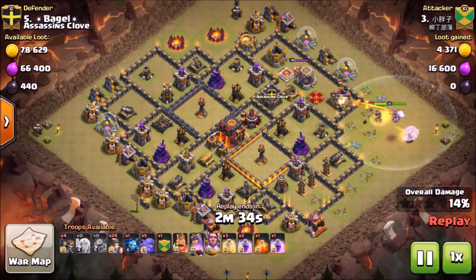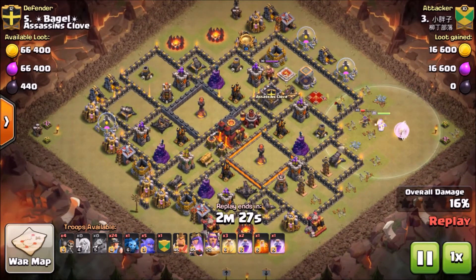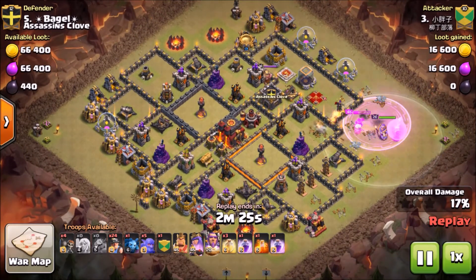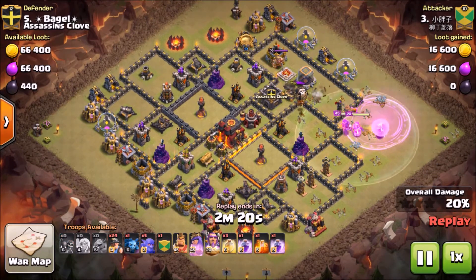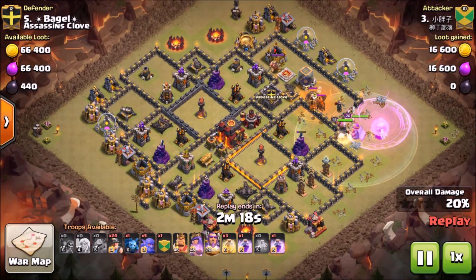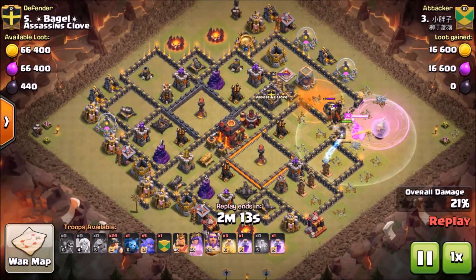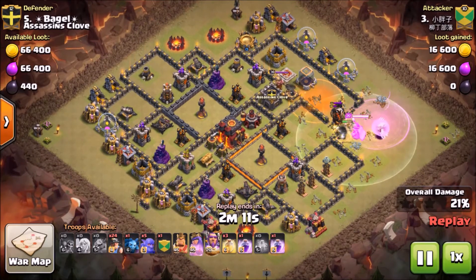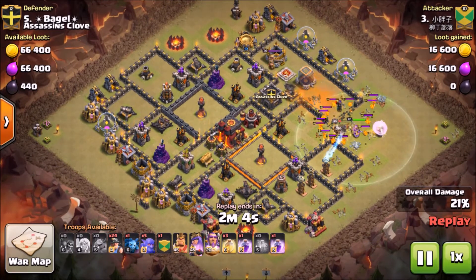My Clan Castle and Heal setup over here on the top right is supposed to waste time for the enemy. I usually keep a Lava Hound in my Clan Castle, and that Lava Hound usually distracts the Queen - especially during a Queen Walk - for a very long time. That's a good 15 to 20 seconds the Queen is wasting on that Lava Hound, and a Balloon just for good measure. You can tell he's already wasted about a minute into the attack, and the Lava Hound just popped.